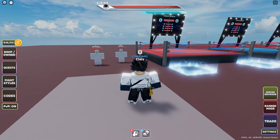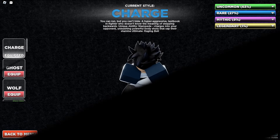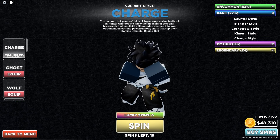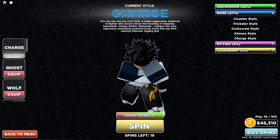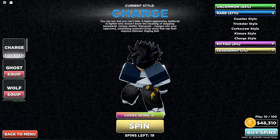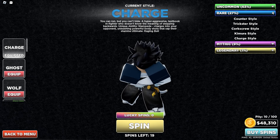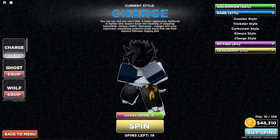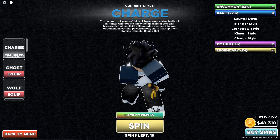They added a new fighting style called Charge, and if we go to fighting styles we can see it right here. Luckily they made it a rare so a lot of people should be able to try it out. The description reads: 'You can run but you can't hide — a hyper aggressive textbook infighter who doesn't know the meaning of stepping backwards.' The unique ability is Stampede, which charges into your opponent and unleashes powerful body shots that sap their stamina, with the ultimate being Raging Bull.